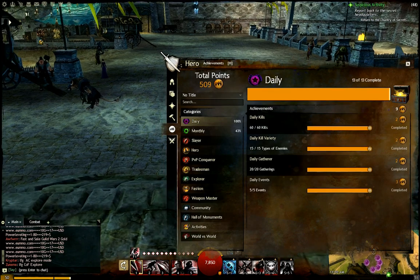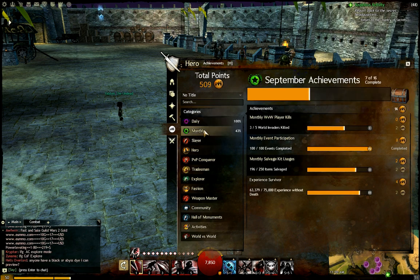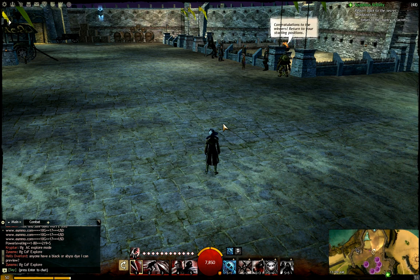The other nice thing about getting the daily achievements done is that when you complete the whole thing you get an achievement chest with some transmutation stones and a little bit of money. It's a good reward for a fairly easy thing to do if you're going to be on for maybe an hour. If you're really into achievements you can work on your monthly achievements too, though I'm not doing that awesome at the monthly ones — I think I died, so I have to start over on that one. But it's a really good way to get an extra level or two.